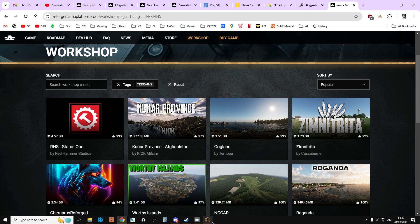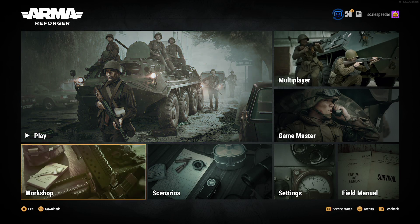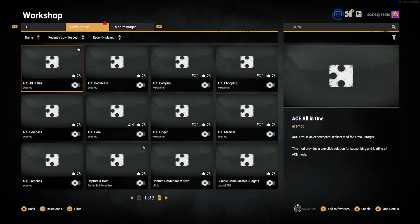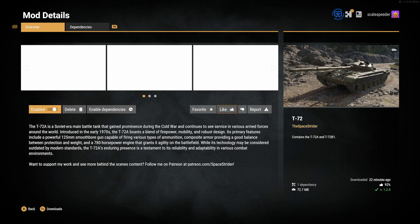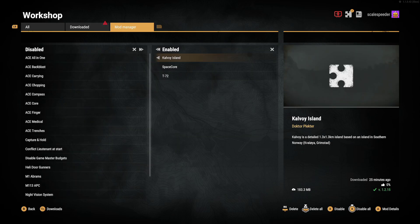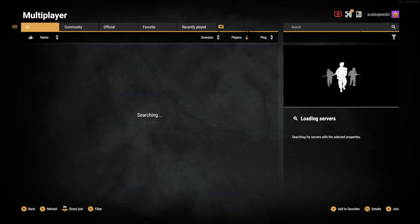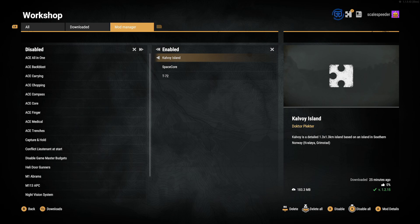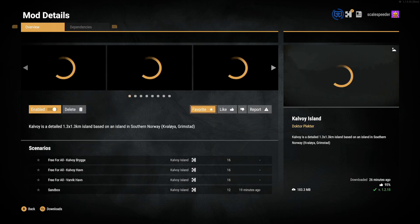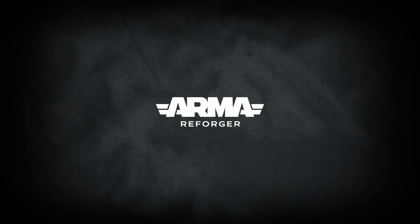Now let's go over to the Xbox. So here's Xbox Arma Reforger, and in the workshop mod manager I've already got Cowboy Island downloaded and activated. We also need the dependencies enabled - there we go, the T-72 as an example. Now if we go into multiplayer on Xbox, at the top we don't have an option to host locally, so we can't check things out that way. But within the workshop or mod manager, we click on Cowboy Island and at the bottom you can see the scenarios - select one and it fires up.